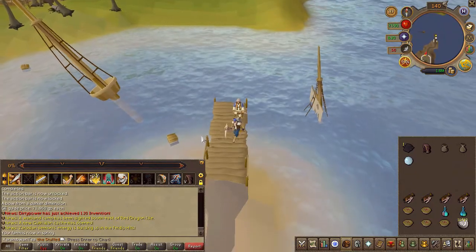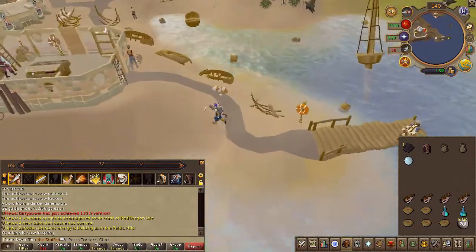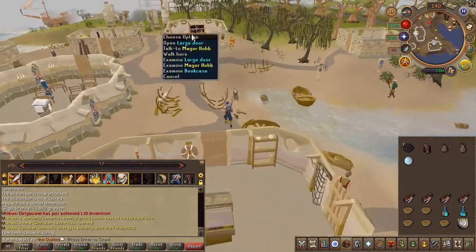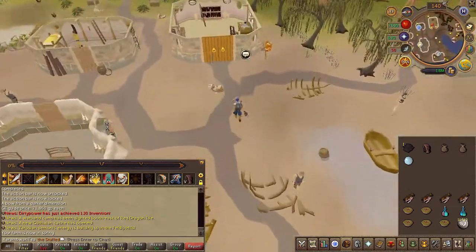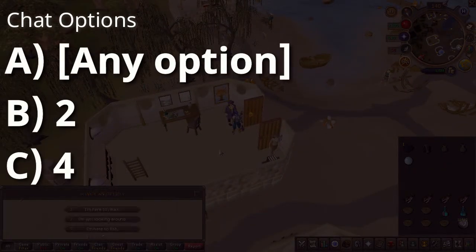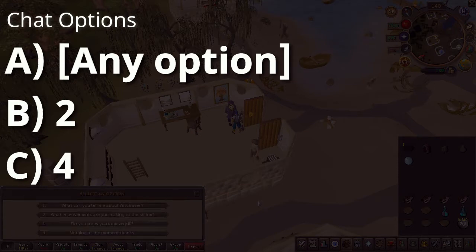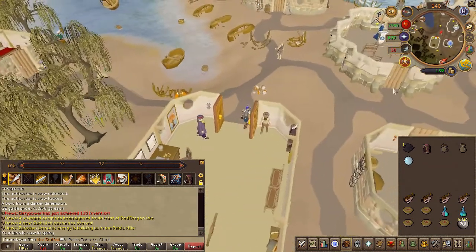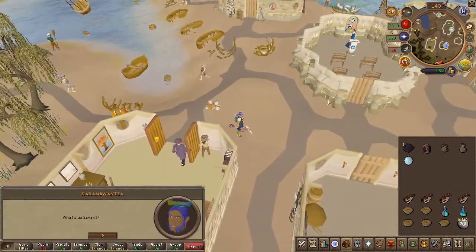Now just southwest you will find Mayor Hobb. Speak to him and choose the chat options on screen. After the conversation, walk out of the building and you will be contacted via your comm orb.